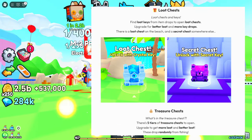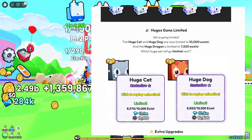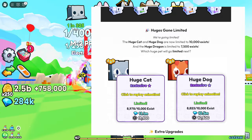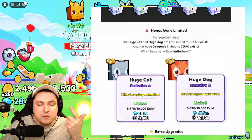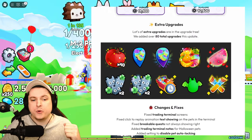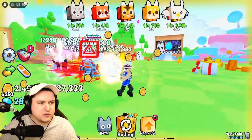There are new loot chests and keys — find loot keys and open drops from new chests, upgrade for better loot and more key drops. Limited Huge Cats and Dogs are now limited to 10,000 exists and Huge Dragon to seven and a half thousand, meaning after 10k there are no more to get. There are also 80 new upgrades and a bunch of new changes.